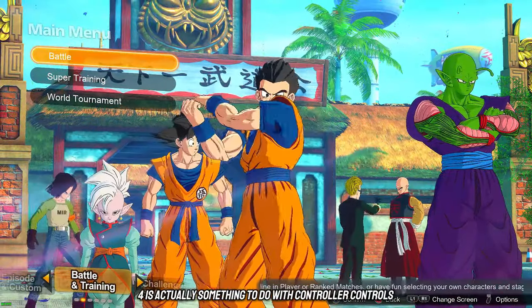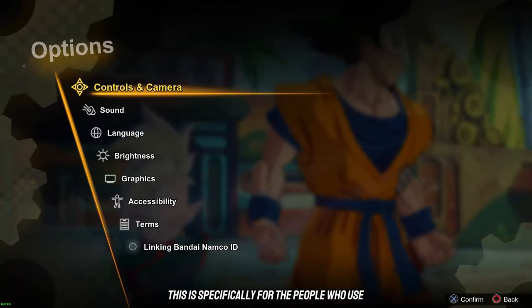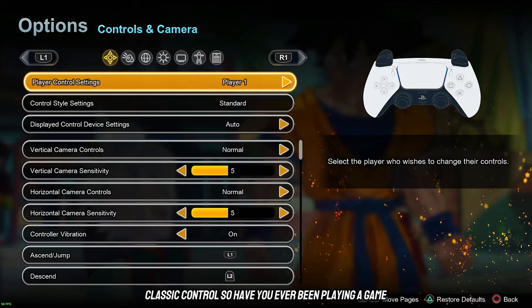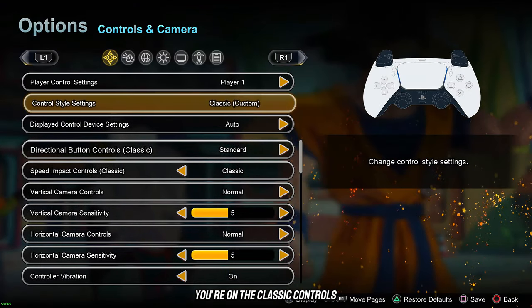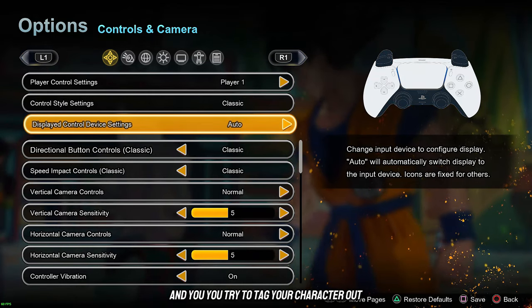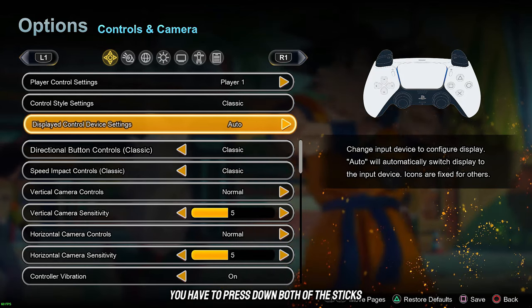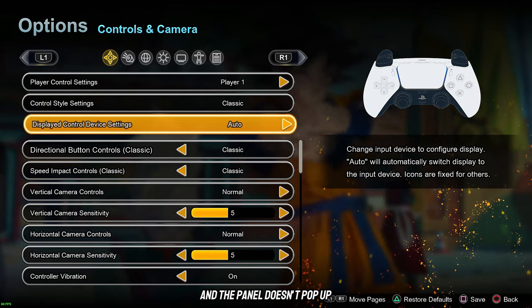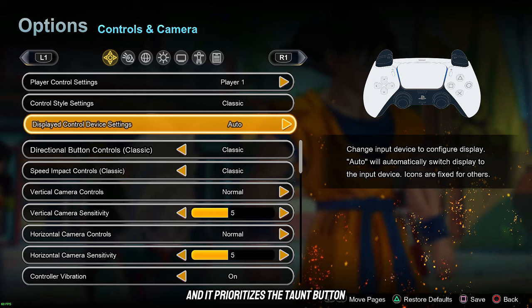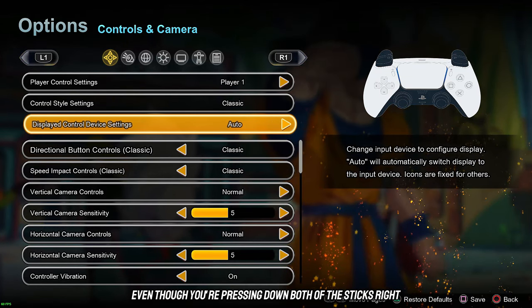Tip number four is about controller controls, specifically for people who use classic controls. Have you ever been playing, you're on classic controls because you love the old Tenkaichi 3 style, and you try to tag your character out — you have to press down both sticks — but the panel doesn't pop up and it prioritizes the taunt button even though you're pressing down both sticks?